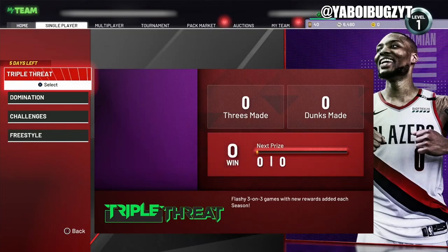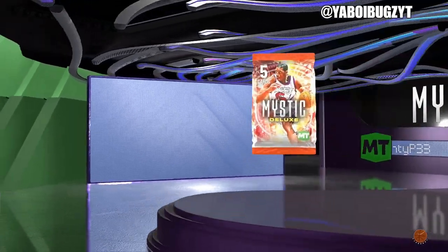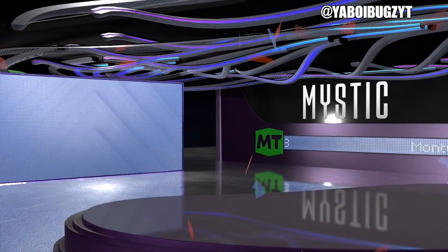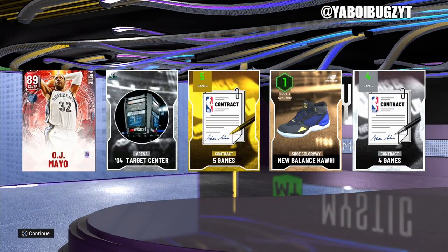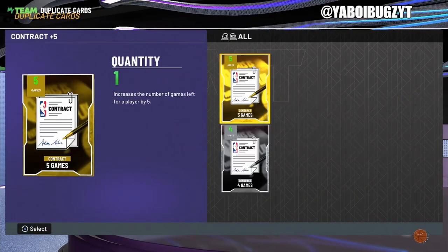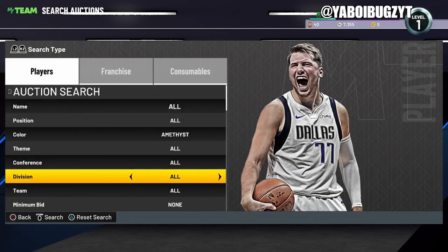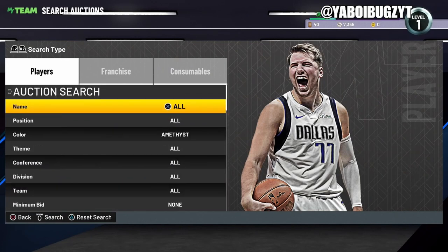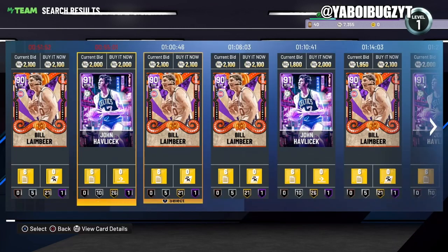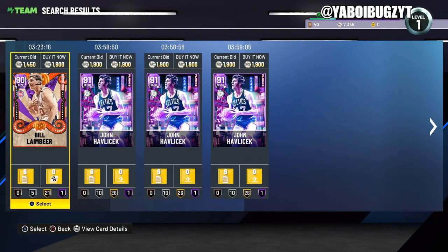All right, so here we go, let's check this out, let's see what we got. We got nothing — all that for that. Let's go over the market quickly, let's see what the rubies are going for. The market is still pretty crashed. Honestly the market's in a little shambles, not gonna lie. But that's all we got for the vid, nothing crazy today — just a quick little locker code video. I love you guys, have a good one, peace.